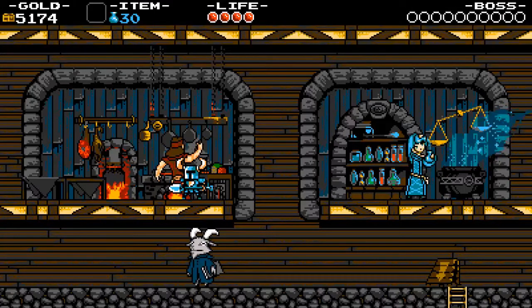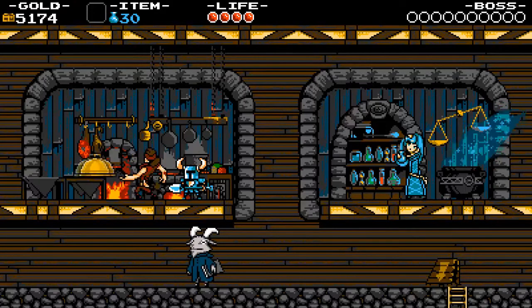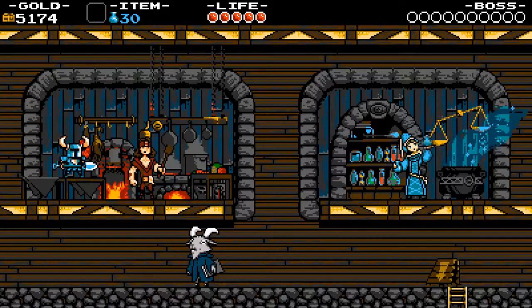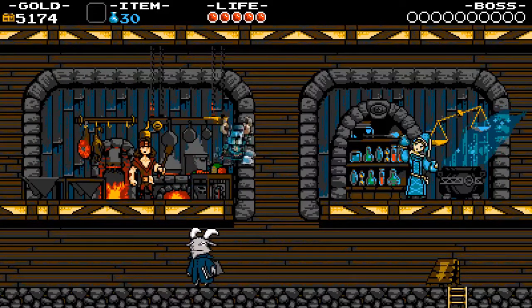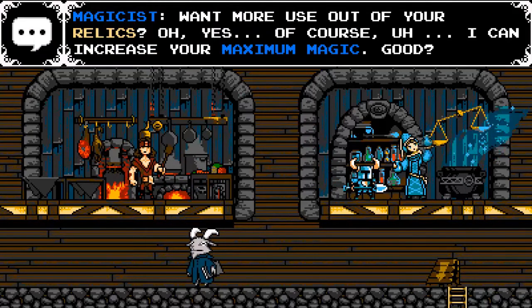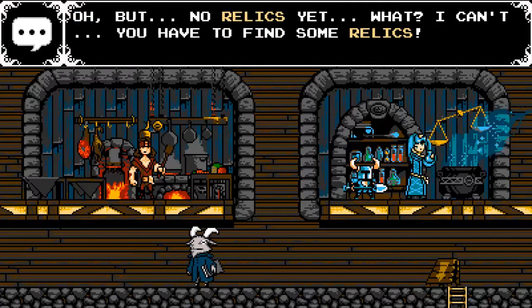There's also the Magician over there to the right, and she will sell you magic potions that increase your magic. She will only sell you magic potions if you have a relic — she sells you up to the number of relics that you have. I don't have any relics at the moment, so she's not going to give us any magic.